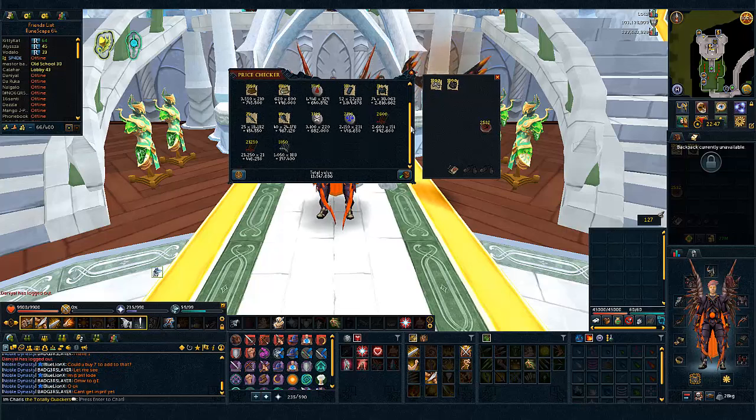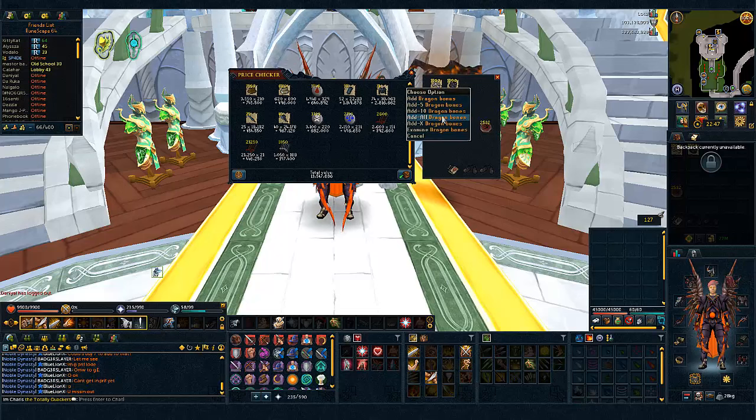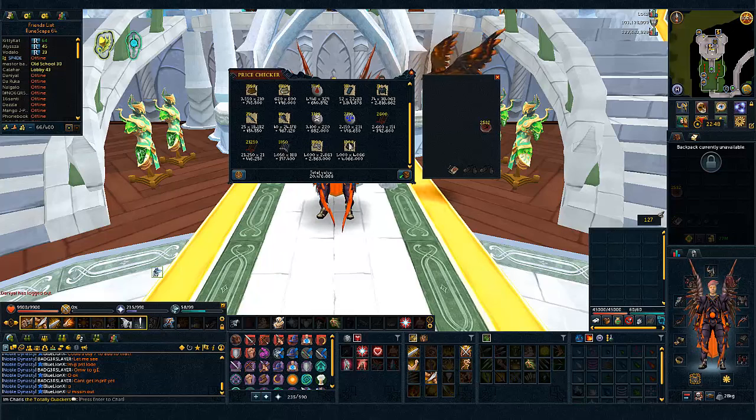The rune plate bodies are helping a lot here. Most of the alcohols are the most important part — runes aren't very expensive. But 13.5 mil, that's not bad at all, it's a lot more than I expected from regular loot. Then the dragon bones and the dragon hides, which obviously make up most of the loot — 20.5 mil, that's very good.